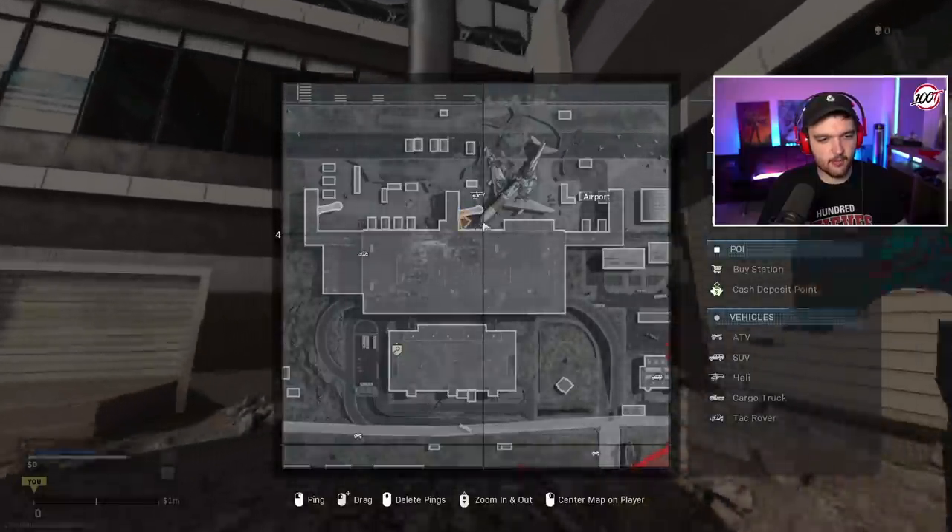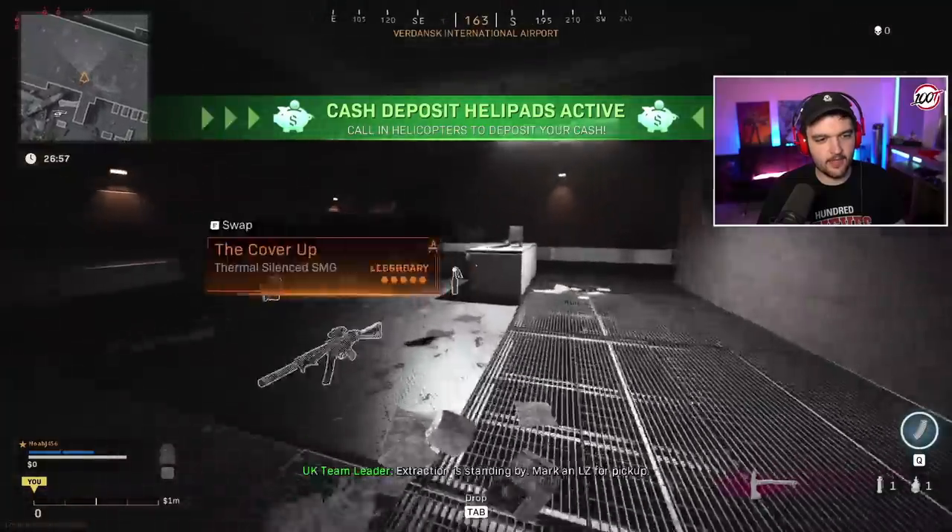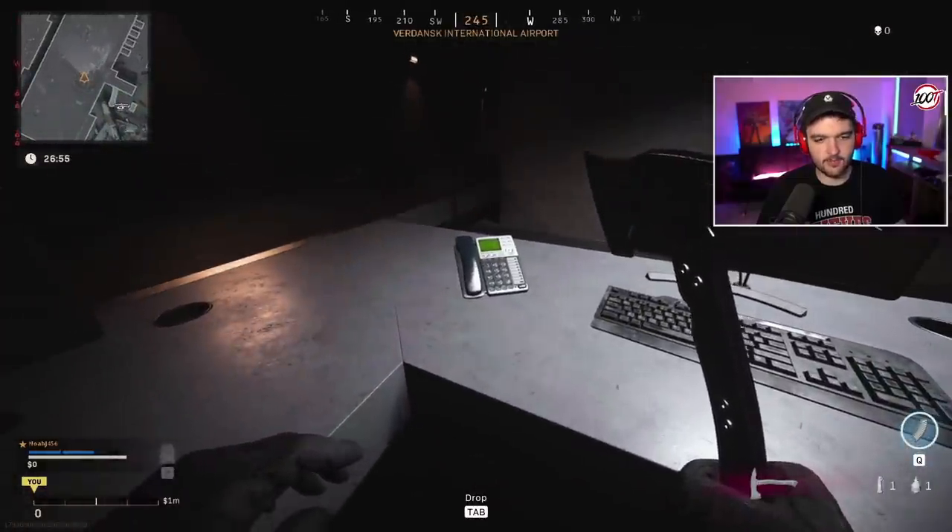Number seven is down at the airport, right where the plane is pointing — go to that door, head underneath, go up, and right there is number seven.